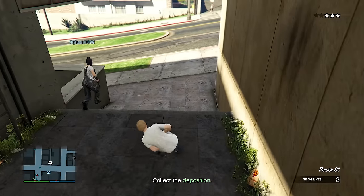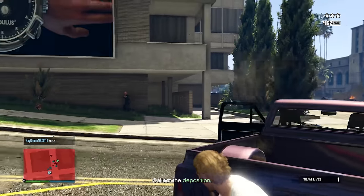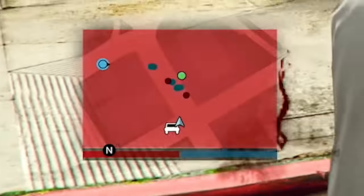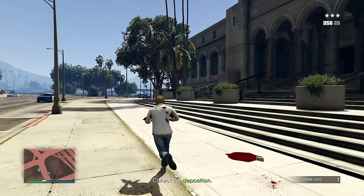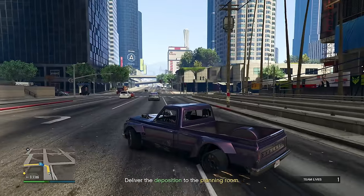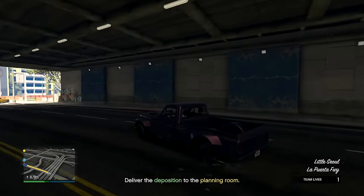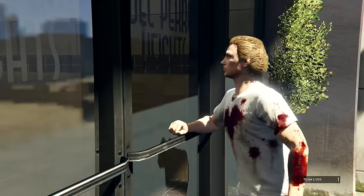Now there are cops everywhere. I jump down and barely land — I've seen people die doing that. My teammate died. This should have been a Kuruma setup but I decided to be a bit cocky. I need to eat snacks. I take out the cops, get the deposition, lose the police, and return the deposition. One tire has been shot out of the Drift Yosemite — the car is all over the place, but we're rolling.